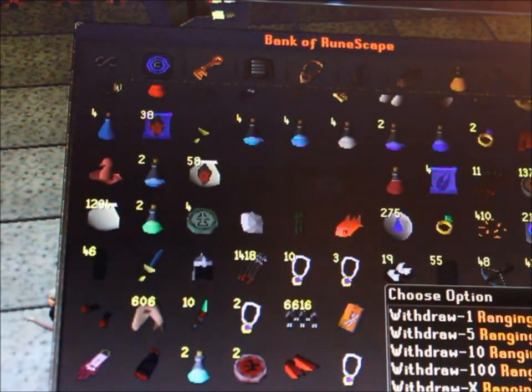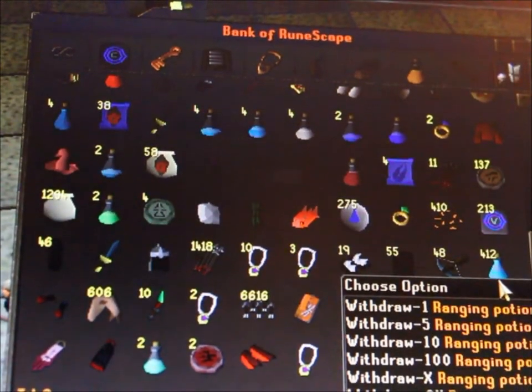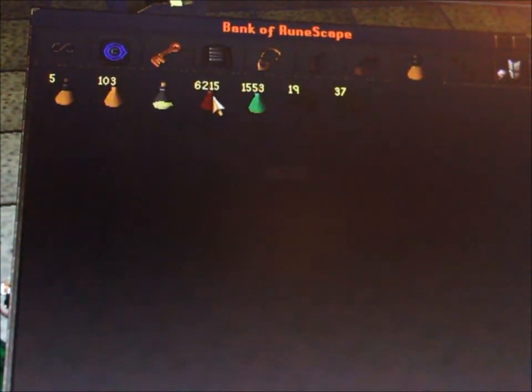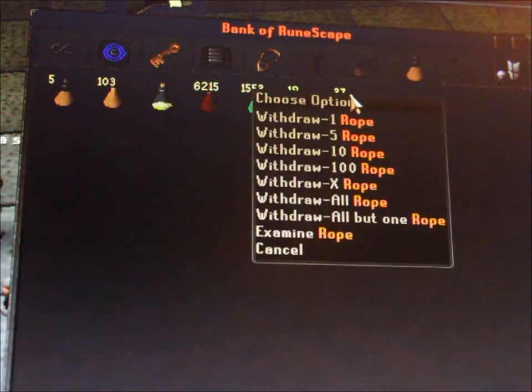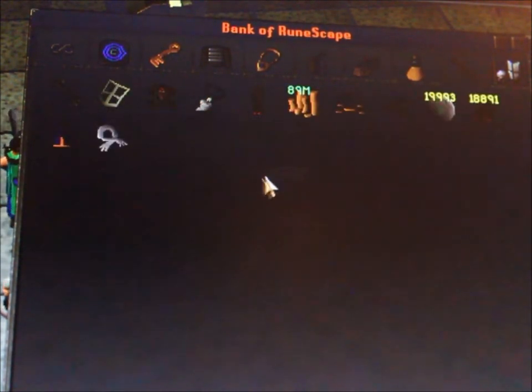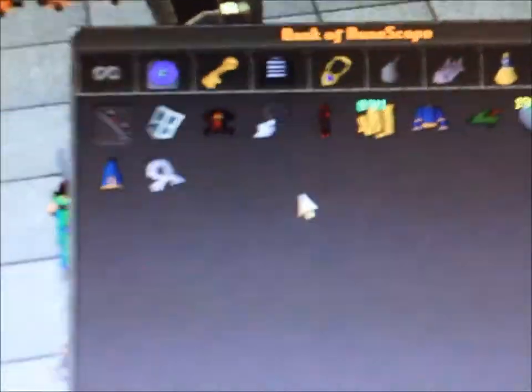This is water skins obviously for the desert, bit of food and pots. But I have many more pots — as you can see here my 400 ranging pots. This is a bit more pots, my energy pots and combat pots, which are mainly for training.